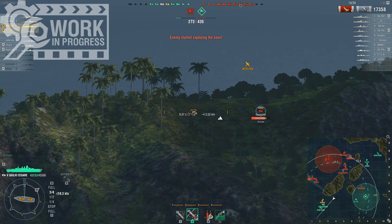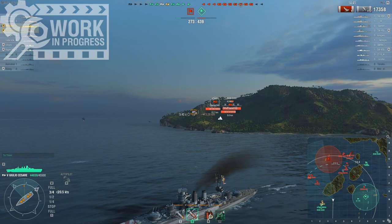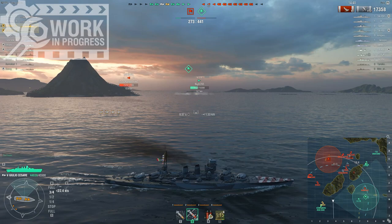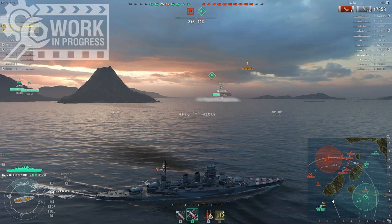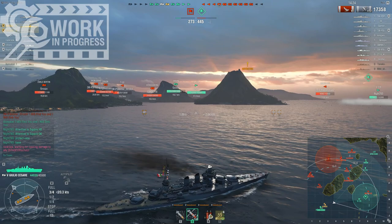Then again, it's not like other battleships at this tier have amazing secondaries either. Concealment is pretty good — I have 13.3 kilometers here and I don't have Concealment Expert. With Concealment Expert you could get it to 11.4. The ship is also quite maneuverable and pretty fast with about 27 knots top speed, which allows you to dodge torpedoes, position yourself, and react to things — and that's always pretty good.